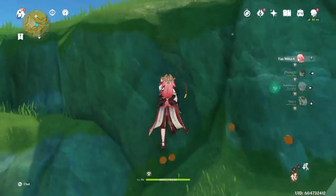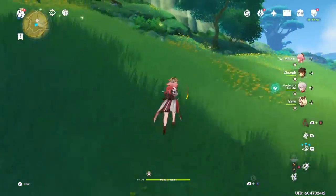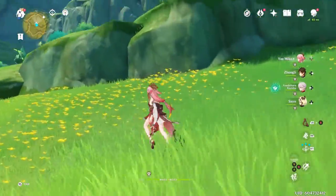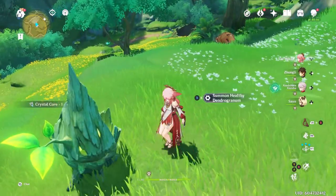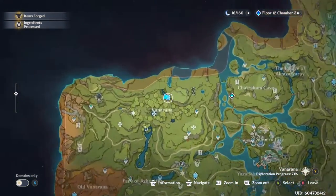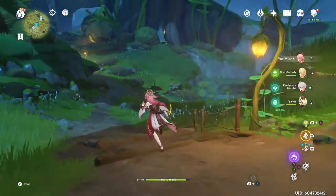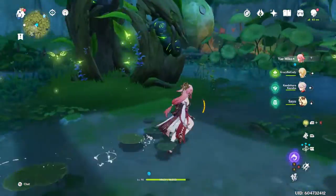There's also a little money chest nearby. Run up here and there are going to be a few more — one, two, three, and four, plus a couple more above. The next spot is in the Aranara Village: go to the Statue of the Seven there, make sure you have it unlocked, run down this way, and there are going to be five more crystal flies hanging out by the little dendro arch.